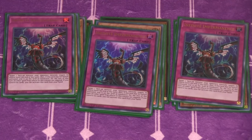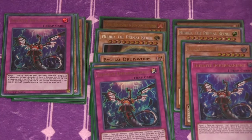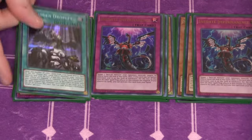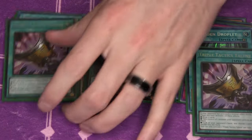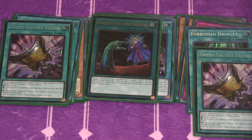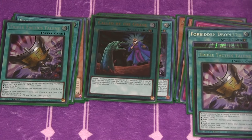Three copies of Infinite Impermanence round out the hand traps — that's 13 hand traps total. We're also playing some going-second cards: three copies of Forbidden Droplet, two copies of Tactic Talent, and one copy of Called By. Forbidden Droplet lets you cheese out games. Triple Tactic Talent is good enough to rip cards out of the opponent's hand to stop them, let you draw two if needed, or — the one I use most — steal a body to link off with, which is hyper important in this deck. That's the main deck, 45 cards.